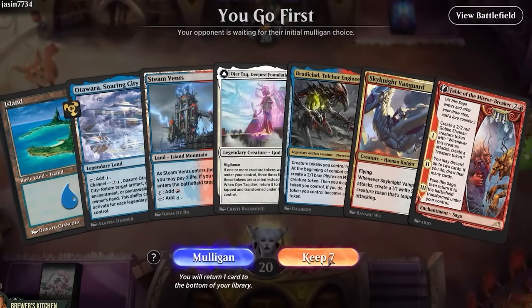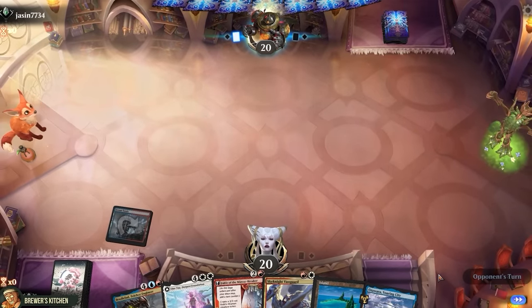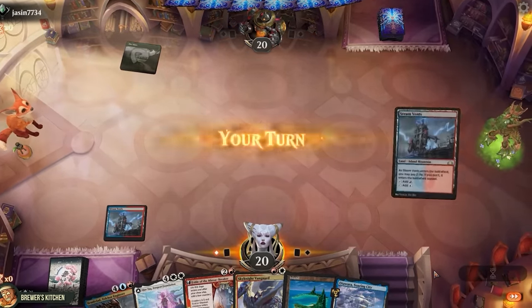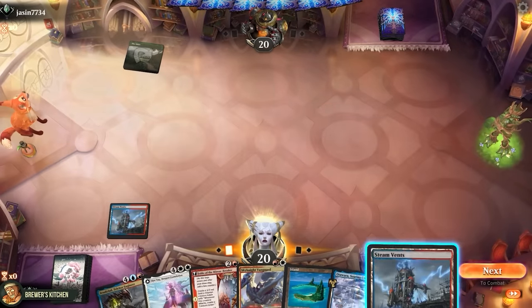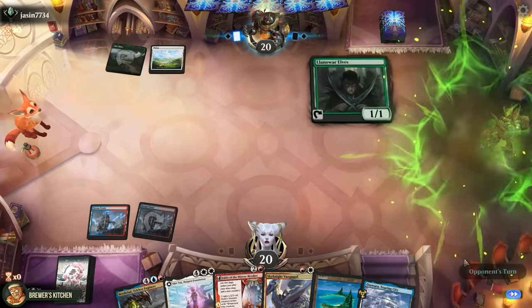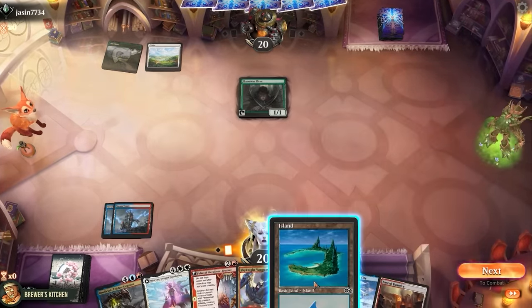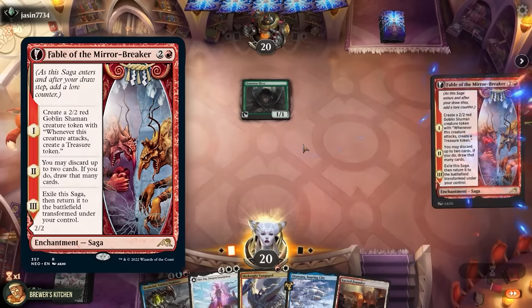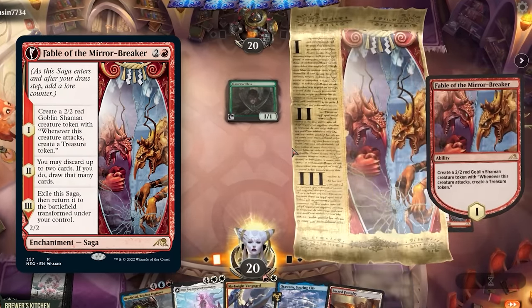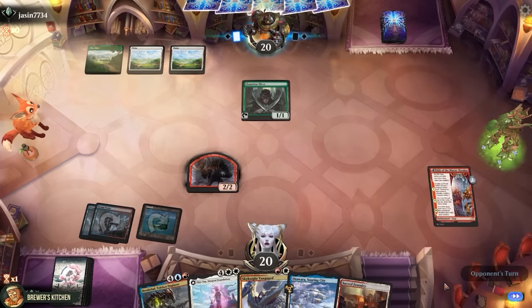And here we are, looks like a keep. Let's hope we draw a white source to cast this Sky Knight Vanguard next turn. See what our opponent is up to — tapped land. And we miss on the Plains. Play another tapped Steam Vents and pass the turn. Llanowar Elf turn 2; I guess we are both a little color screwed here. There's our white mana, but now we can just play this island and Fable of the Mirror Breaker. Chapter 1 triggers — create a goblin shaman token that creates a treasure when it attacks. They play another Plains.